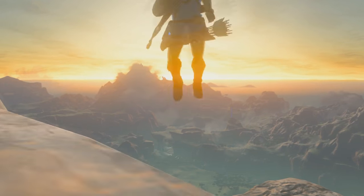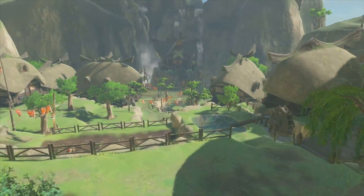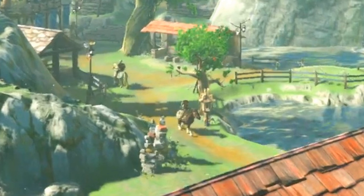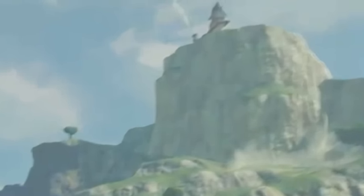Link jumps off a high cliff with the whole world opening up below him — the ocean is visible, tinged with sunset, as well as the huge mountains below. Time for a look at the biggest town we've seen so far in Breath of the Wild. It seems to be a far more advanced civilization, since the houses are built out of tiles and daub. We can see two citizens, both on horses, next to what looks like a lamppost and some sort of strange collection of rocks. There's an interesting building up on the cliff — we can actually see the same building in the E3 trailer, showing that this town is found quite near a particular lake.